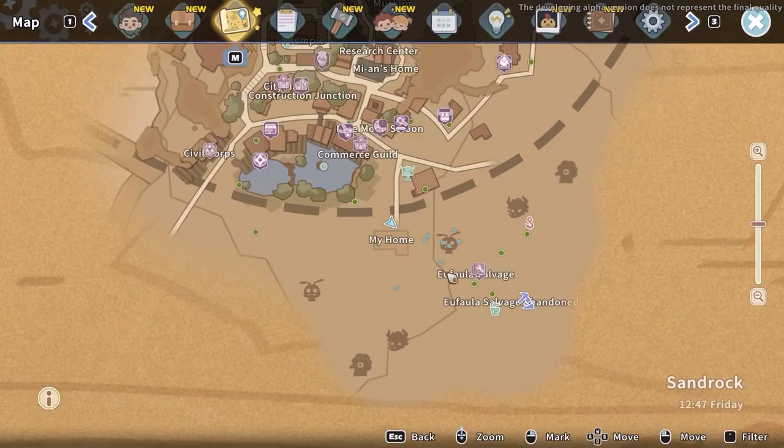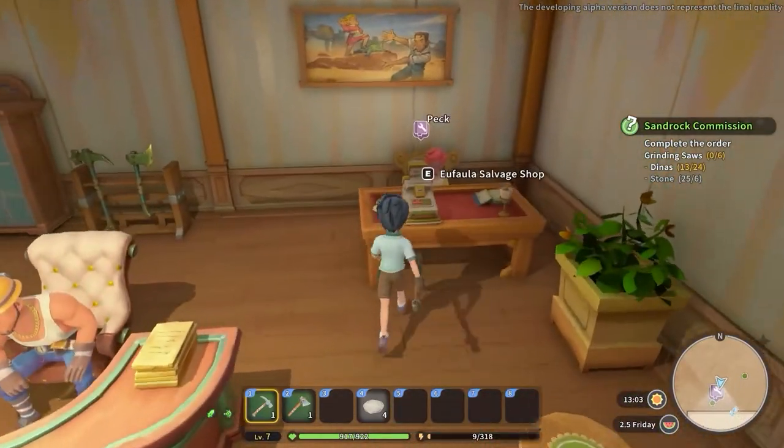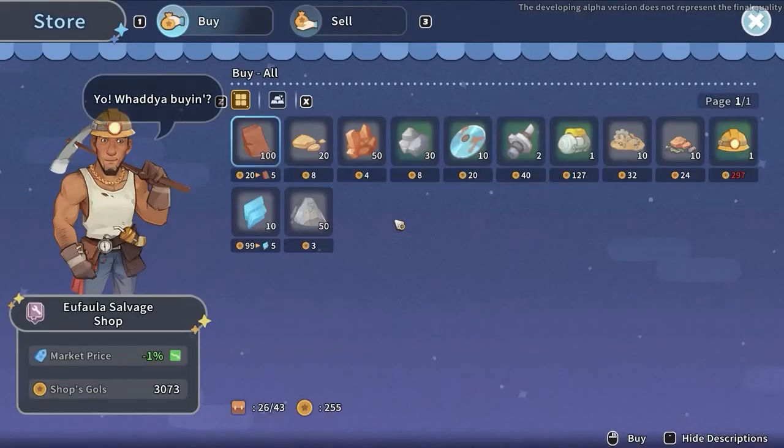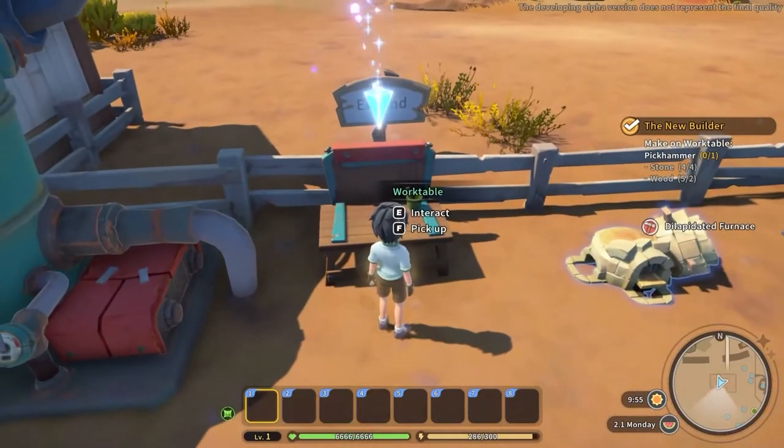The easiest way to obtain them is by going slightly to the bottom right side from your workshop, where you will find the Euphala Salvage Shop. By interacting with the cash desk in the right corner, you will be able to buy up to 10 data disks each day for a price of 20 gold each.